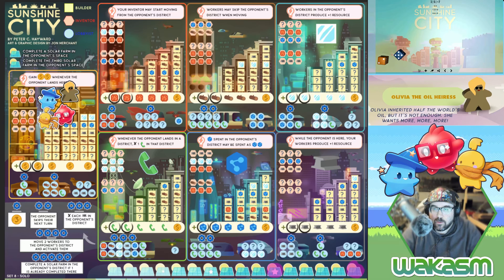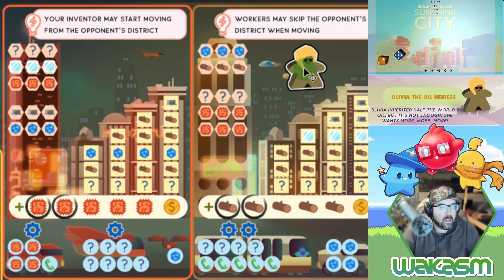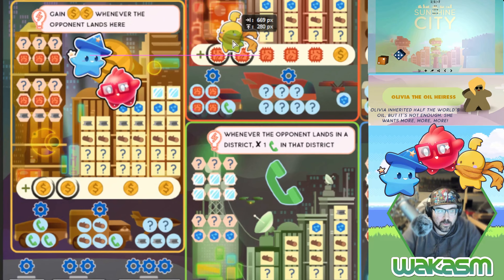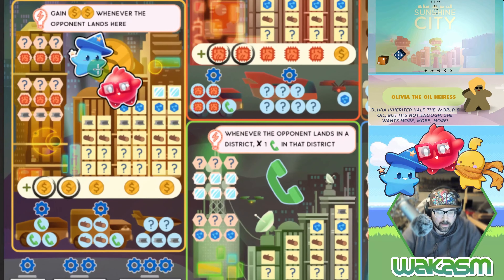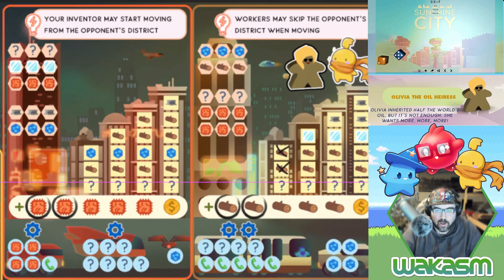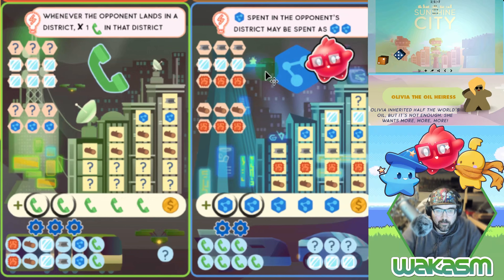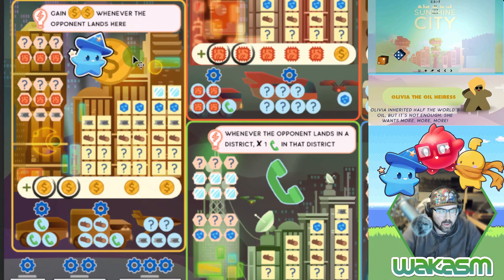We rolled a two and a five, so Olivia goes first and moves up to the wood district. I'm simply going to use the builder first, marking off two wood in the wood district — that counts as the two I have to mark off since she's there. Then we use the inventor to go five, and I think I'm going to use these two science to try to unlock this power first.